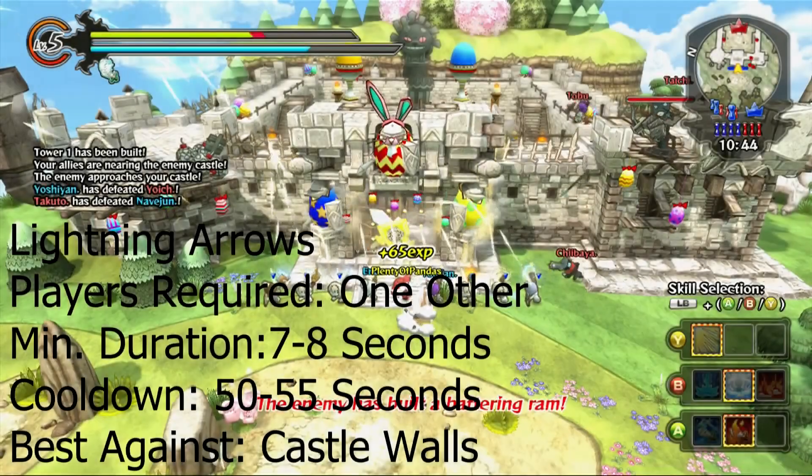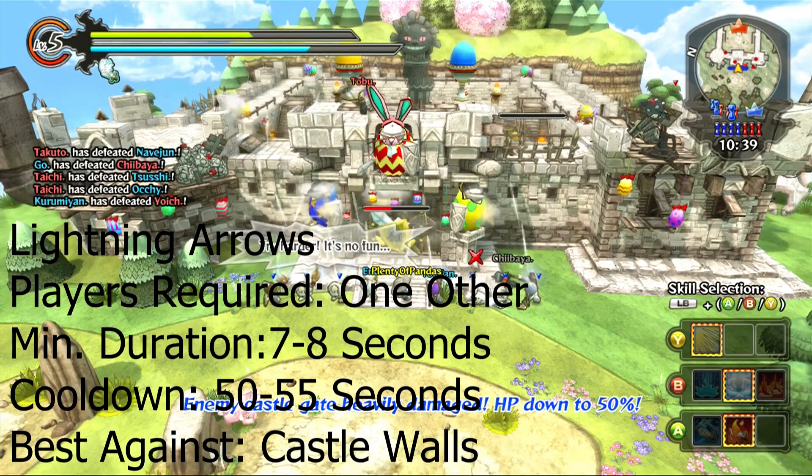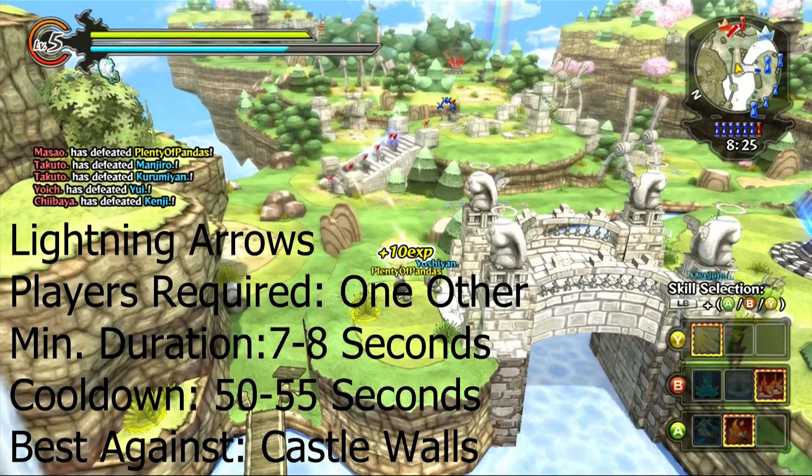The first group skill I want to talk to you guys about is the Lightning Arrows. It requires one other player, it lasts about 7-8 seconds at a minimum. The cooldown is around 50-55 seconds and it's good against Castle Walls when you're up close with a group of people.